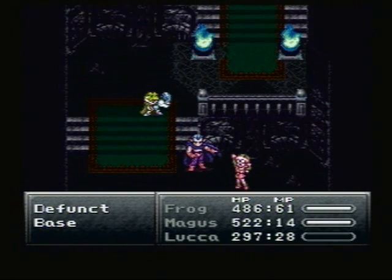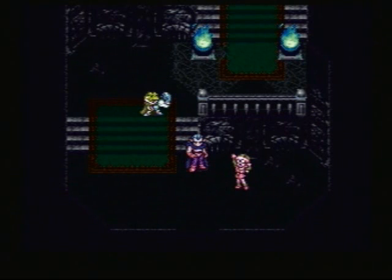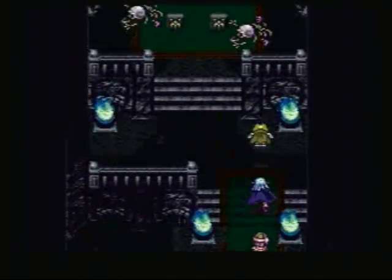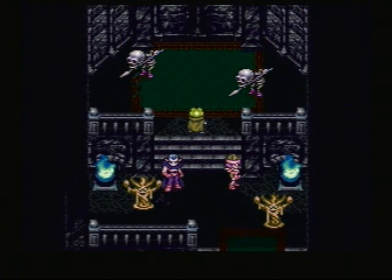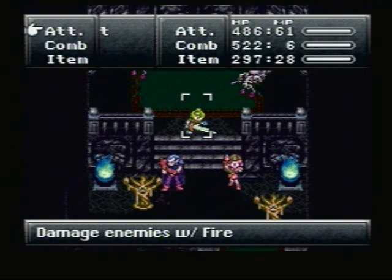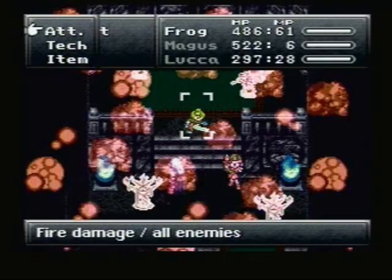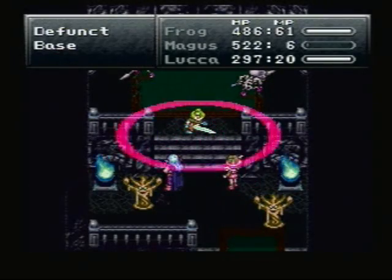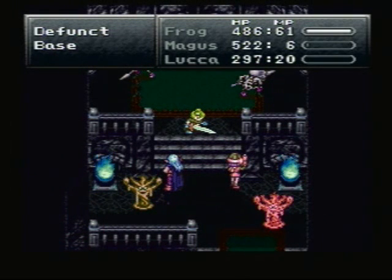Luca levels up — Magic Wall increases your magical defense by a third, I believe. Everything's by a third: Protect is by a third. All sorts of fun stuff. Two more treasure chests that we need to have react. In the meantime we will kill everything here with fire, and just in case, we'll have Frog do water too, in case the bases don't die from this. Dead, dead, dead, dead.